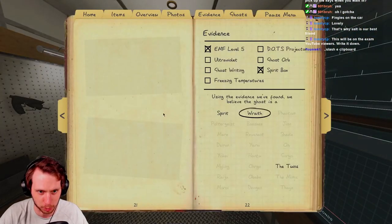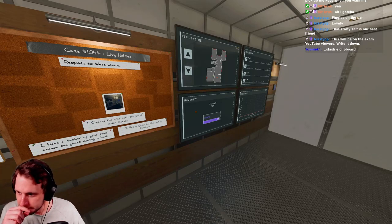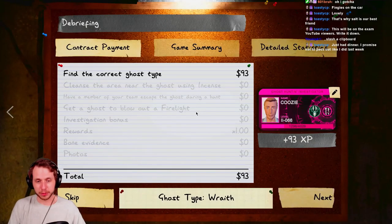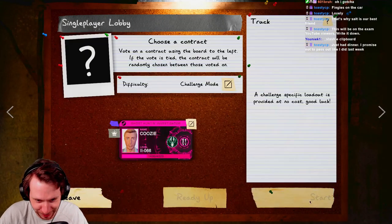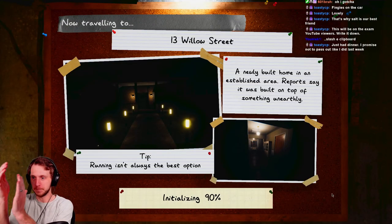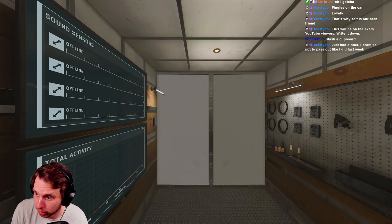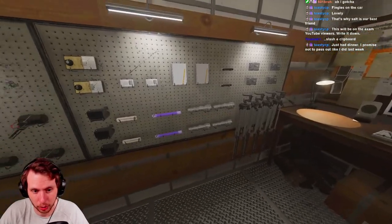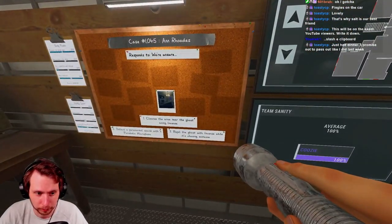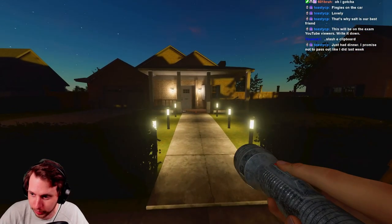We are skedaddling faster than you can say it - it's a Wraith! I had a hunch as soon as the spirit box was right on top of me. Alright, we go again - one more time. Toasty says they just had dinner and won't pass out this time. Toasty, we gotta talk - you gotta take care of yourself, we need you around.